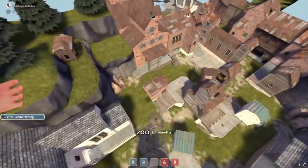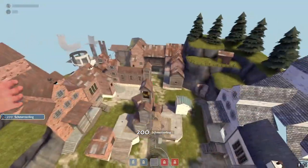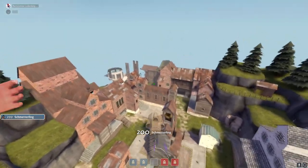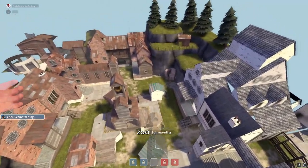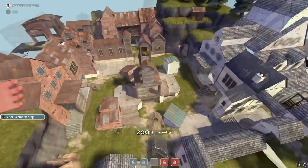Let's go over the callouts. This is middle. So this is choke. This is valley — the entire thing over here is called valley. This is tetris — the entire thing is called tetris, these three roofs are called tetris.